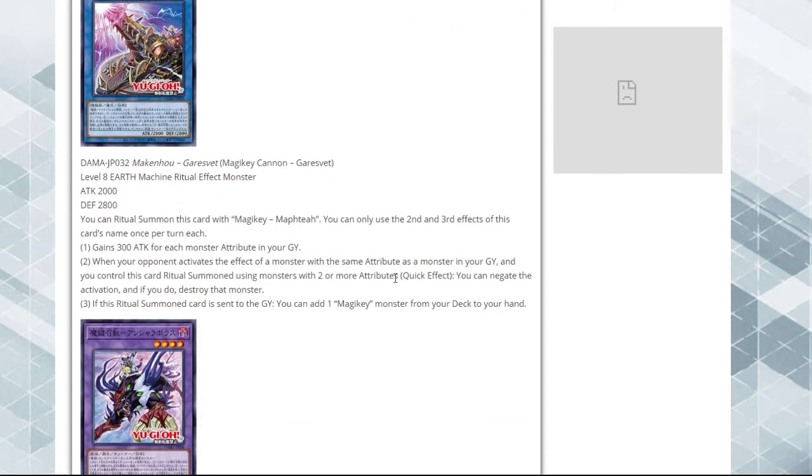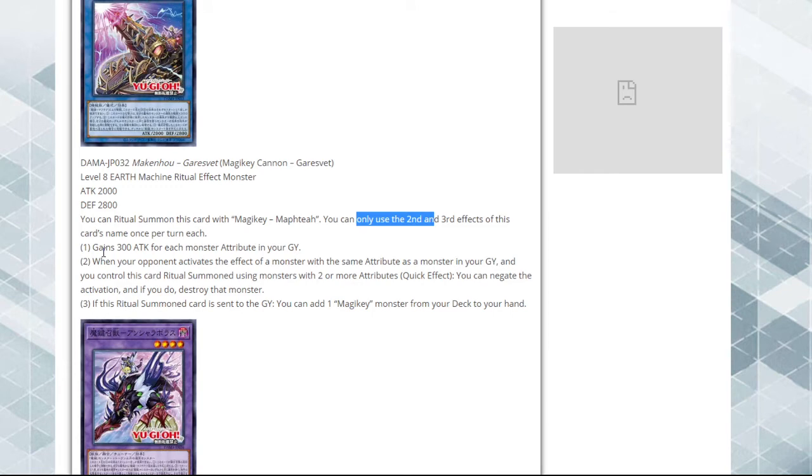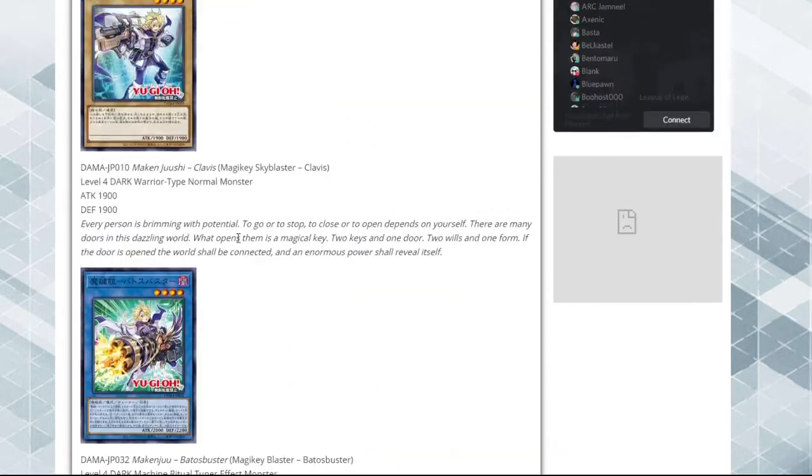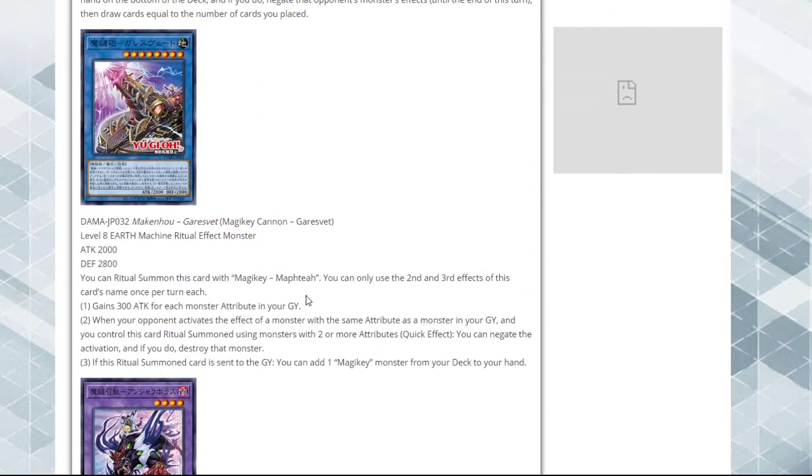Here's another ritual monster - machine ritual - and you can ritual summon this card with any Magic Key Maptiku. You can only use the second and third effects of this card's name once per turn. It gains 300 attack for each monster attribute in your graveyard, so obviously this whole archetype is centered around different attributes. So far we have Dark and Earth and another Dark and a Wind. I don't know how easy it'll be to get them all on the graveyard in the same turn, but the more important effect: when your opponent activates the effect of a monster with the same attribute as a monster in your graveyard, and you control this ritual summoned card using monsters with two or more attributes - quick effect - you can negate the activation and if you do, destroy that monster.